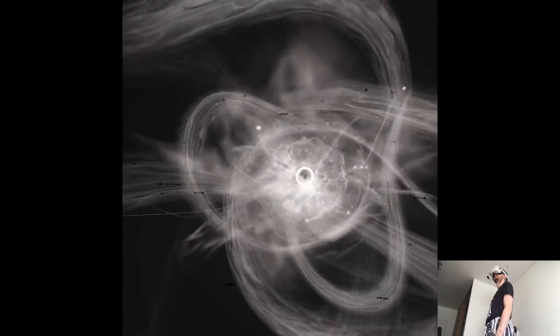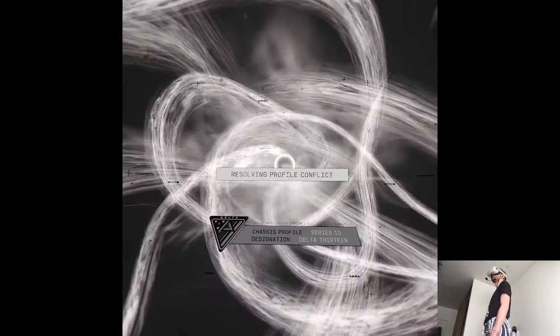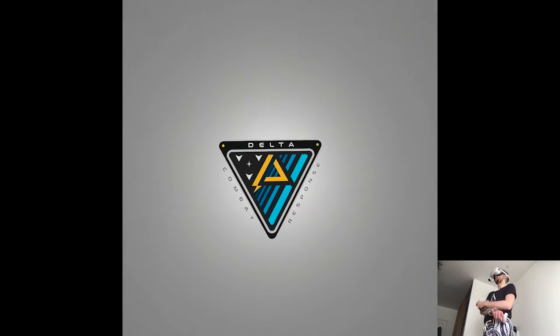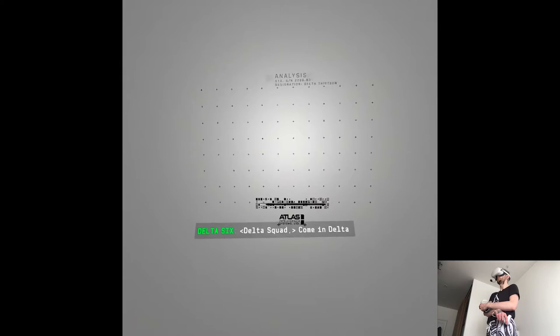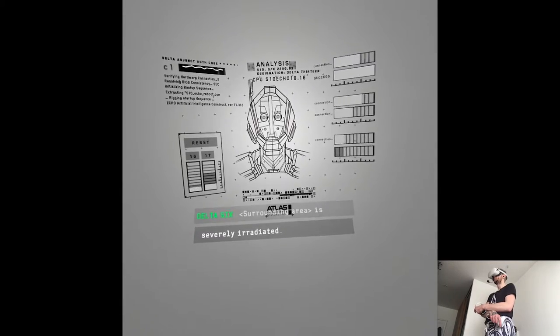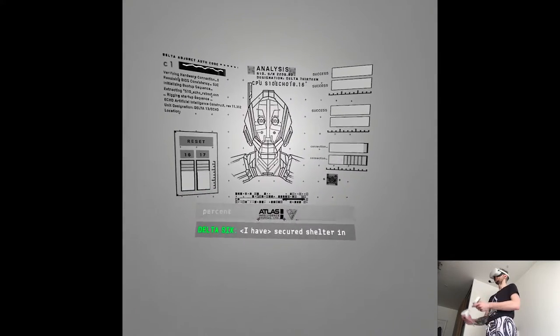We're back — Delta 13. I think we're gonna end up in the same moment as before. Cover in Delta 4. Delta 6 requesting assistance. It's severely irradiated. Shell integrity currently below 60%. That's not it. Secure shelter — record of the Kronos 2. If you're receiving this transmission, please respond.